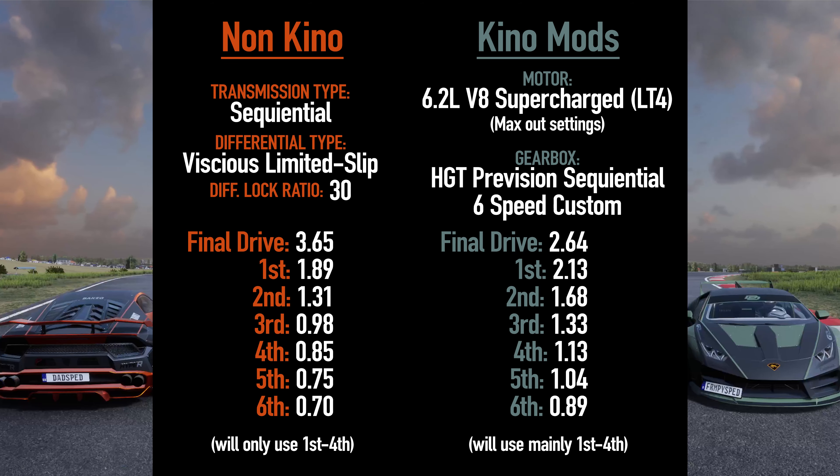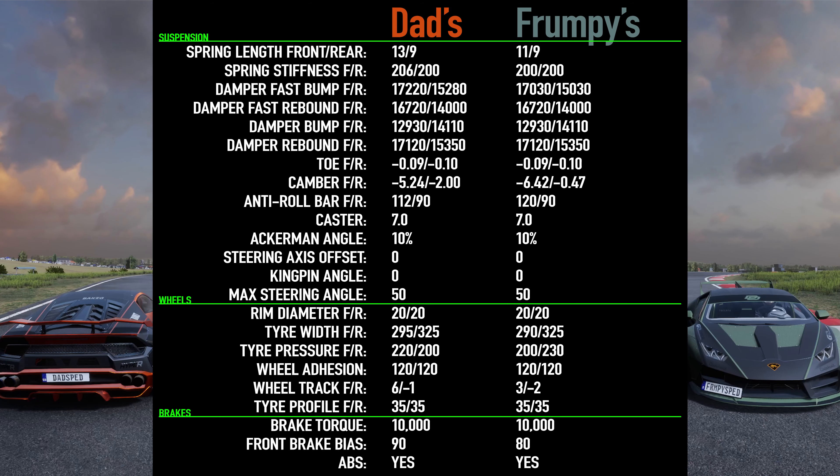So here it is — here's what you've been waiting for, or here's what you skipped over everything else to see. I'm going to move out of the way and show you both tunes on the screen at once. As far as the tuning goes, the choices that we made are very different. On the non-Kino tune, we decided to only use four gears. And as I mentioned earlier, it's because on these long straights, when we were shifting into fifth or sixth gear farther down, it was dropping by two, three, and even four miles per hour on that back straight, not allowing us to even hit 210.